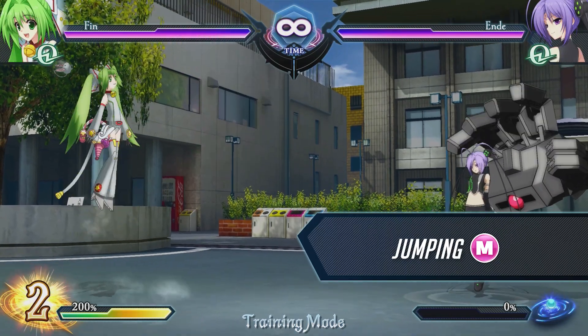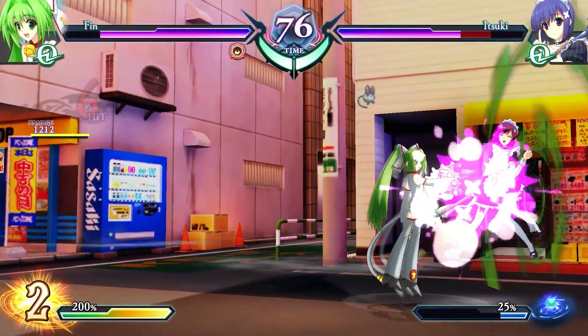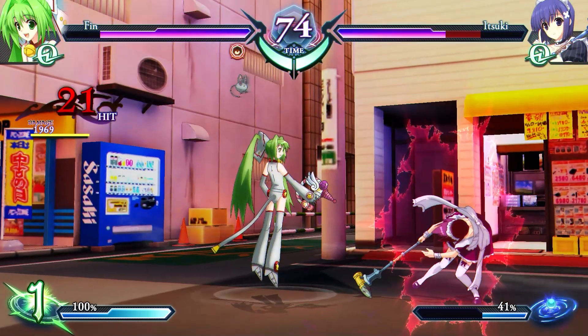This normal has a wide attack range, making it a useful cross-up tool. Dash jump to adjust your distance and perform this move right above your opponent's head.